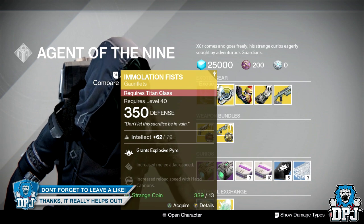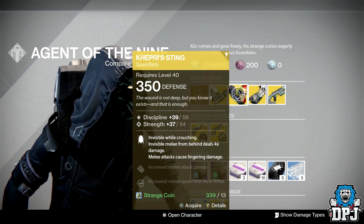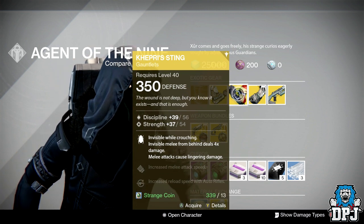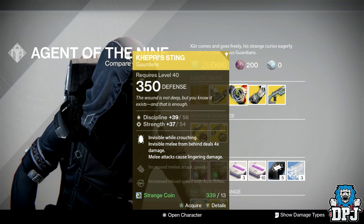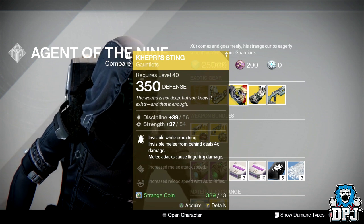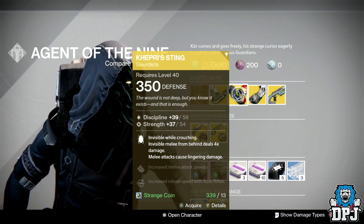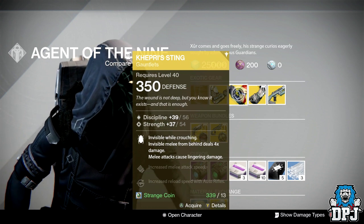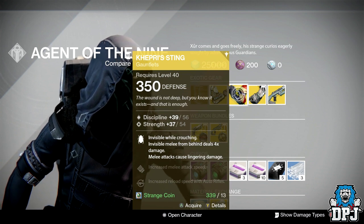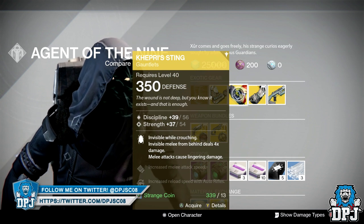For the Hunters we have Kepri's Sting, again 350 defense costing 13 strange coins, dropping with discipline and strength — a total of about 93, so you're only three points off that Tier 12 compatibility. If you have another piece of armor that is maxed out you may be able to wear these and still reach Tier 12. Perks include: invisible while crouching, melee from behind deals four times the damage, lingering damage on melee, increased melee attack speed, and increased reload speed with auto rifles. They look pretty badass with the beetle on the arm, but honestly I'm not sure you'd use them over other exotics.